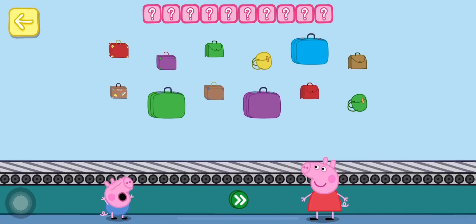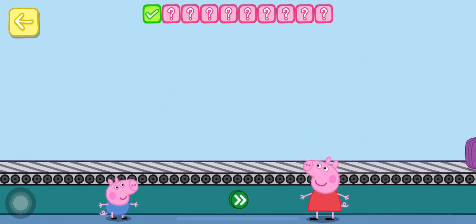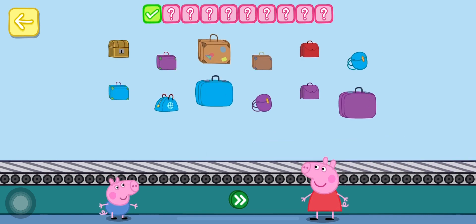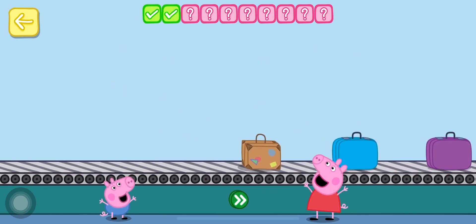Place two bags on the conveyor belt. One. Two. Touch the button. Keep going. Place three bags on the conveyor belt. One. Two. Three. Well done.